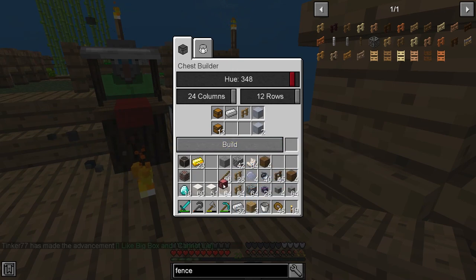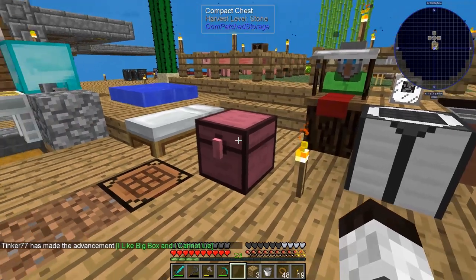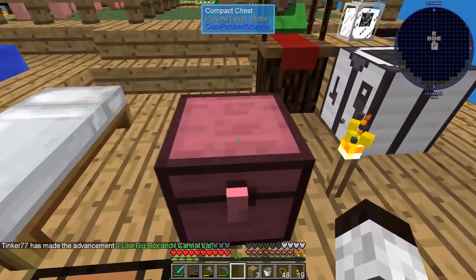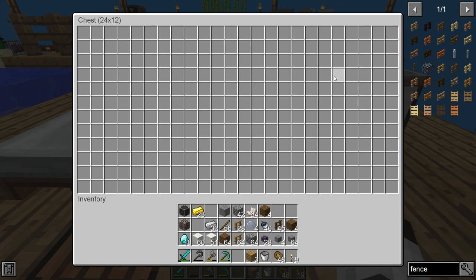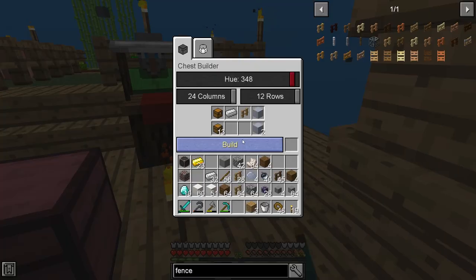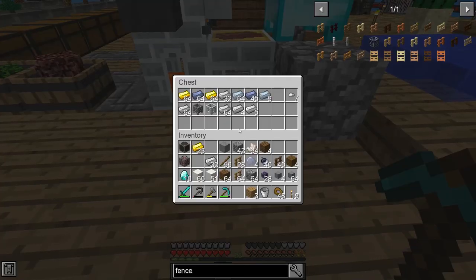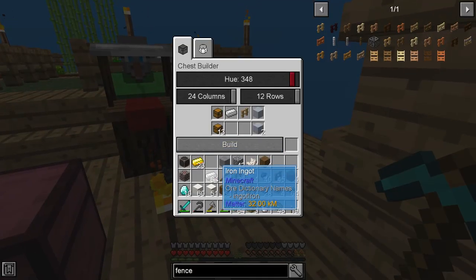Look at this — we have this compact chest. It's colored, it's nice, and watch this — look at the storage on this thing. It's 24 by 12, a massive chest! That's what we really wanted. Now I want to make three of these if possible. I'm going to need more clay resin. Let's make up some clay, make some more fences, get more oak. We'll need more chests too — let's make a bunch more. Storage takes chests — go figure.